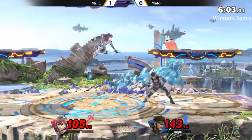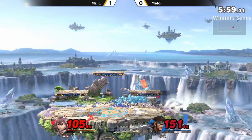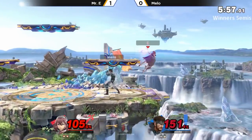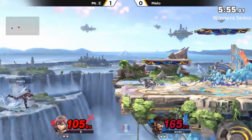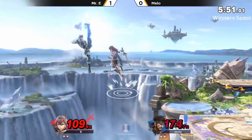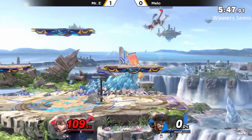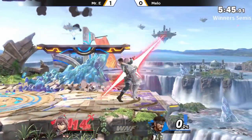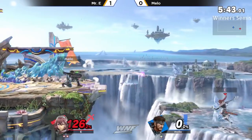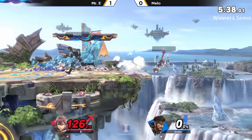Advancing back air onto the stage, securing the stage position and getting some damage in on Mr. E. Forced high recovery right here — fortunately makes it back to the ledge. Still racking up a lot of percent, but he can't take too much more damage of his own. That was super scary. Snake trying to go for that forward air spike — not gonna work out. Mr. E lining up the back air and taking his life.